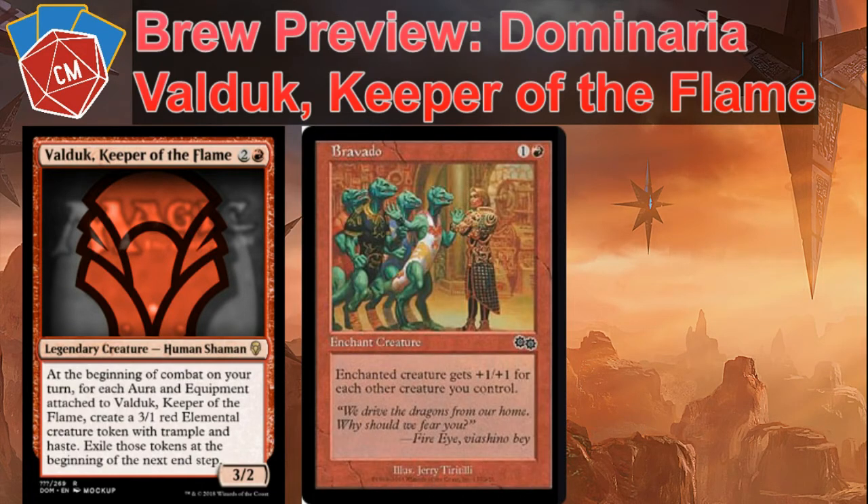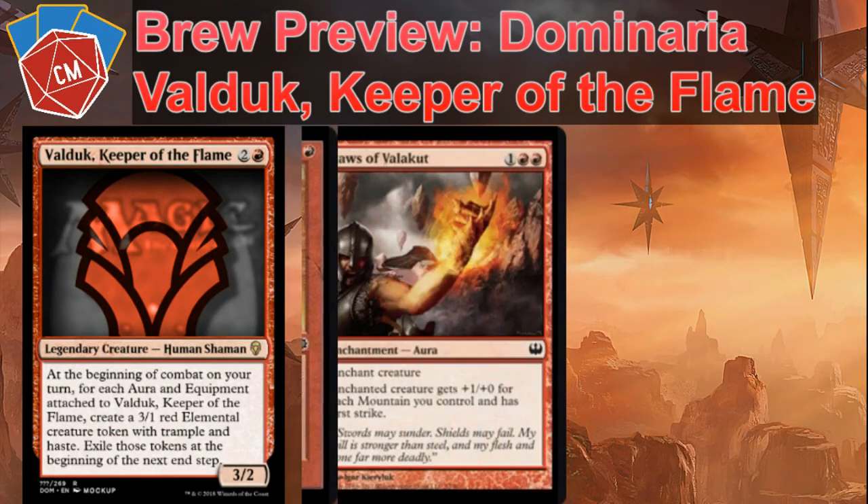Next, we've got Bravado. Enchanted creature gets plus one/plus one for each other creature you control. Really good, especially for two mana. You can pump out a whole bunch of elementals at the start of combat and then give Valduk plus one/plus one for each elemental he's already got on him. Really, really good there.